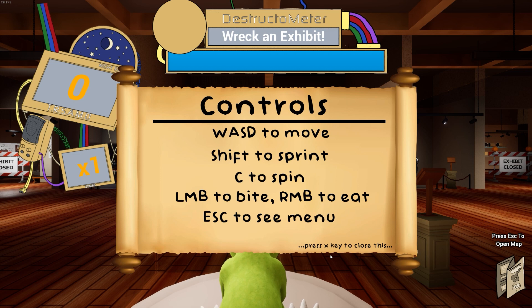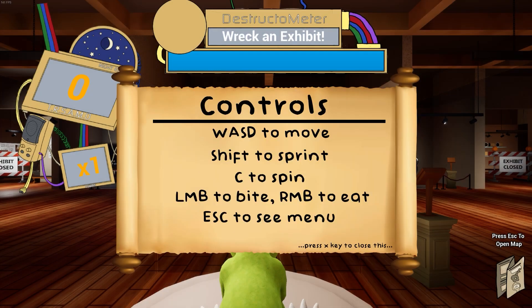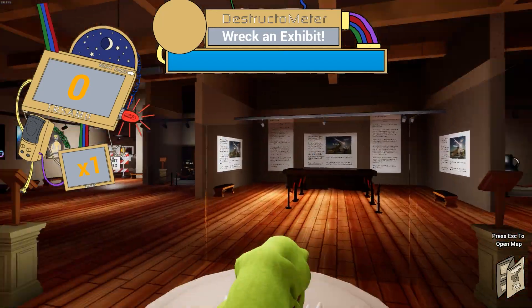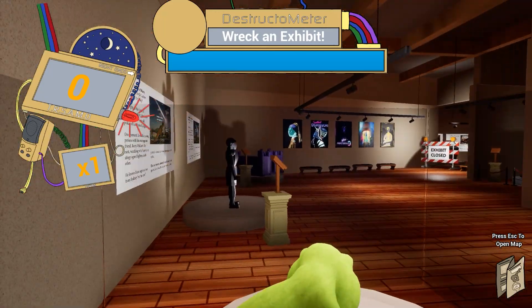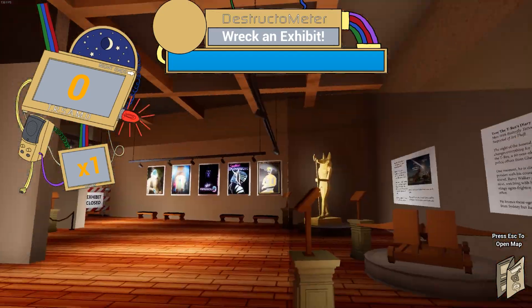So I think the idea is that we are supposed to run around and destroy as much as possible as requested by Tim, the sentient time machine. We've got the destructometer at the top — I think 'destructometer' would have sounded so much better, like it's a thermometer but it's not. Anyway, so we are a T-Rex and we run around and destroy stuff. We're this goofy-looking T-Rex, which is fine, and we start off in this glass case that we've got to break out of.